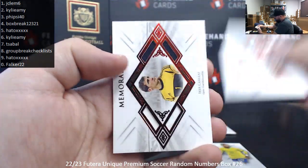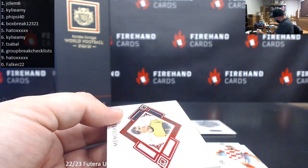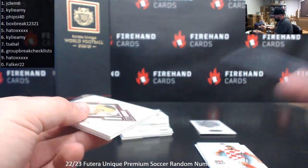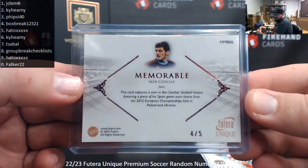Neymar, Tielemans, Vardial. Got a red foil memorable quad relic of Iker Casillas — Spanish golden keeper, part of the three straight major tournament wins for Spain: back-to-back Euros and a World Cup sandwiched in between. Serial number 4 of 5. Spot 4 to box break.